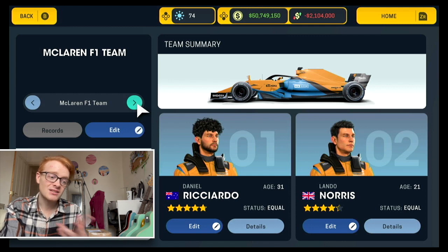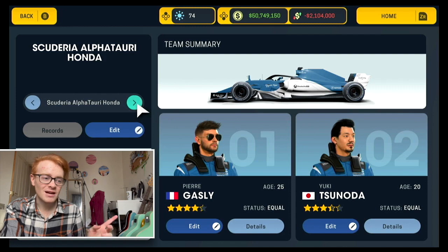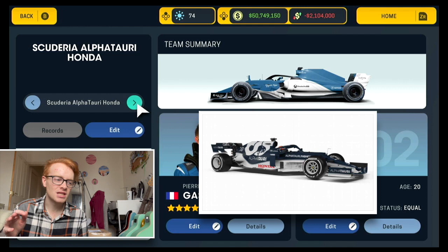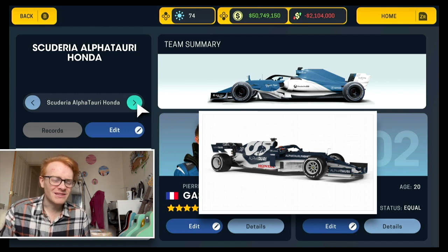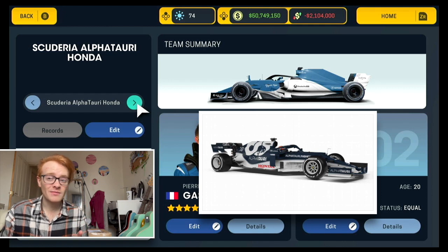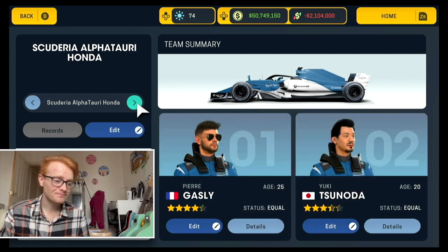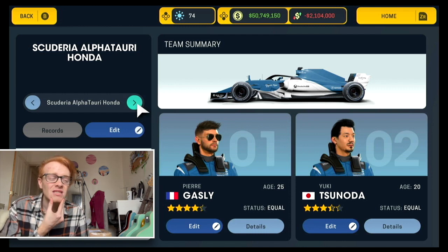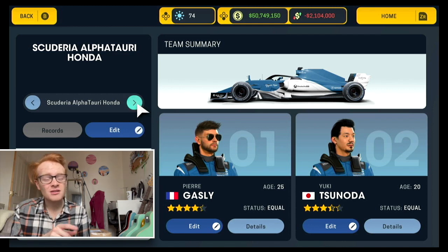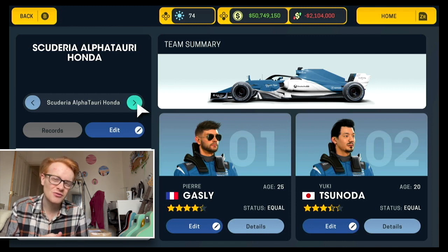Norris is unchanged with decent potential. Alpha Tauri was a hard livery to replicate - I wish the game gave more livery options, but we make do with the seven or so it gives us. I've given them the lighter blue. Pierre Gasly I've done a little dirty with his rating - I probably should have given him four and a half stars, but he's only 25 with four and a half star potential so he'll get there. Yuki Tsunoda I've given a quite decent rating, three and a half stars - hard to judge his potential but I think he's the strongest of the rookies.